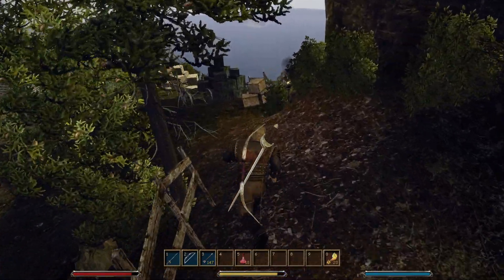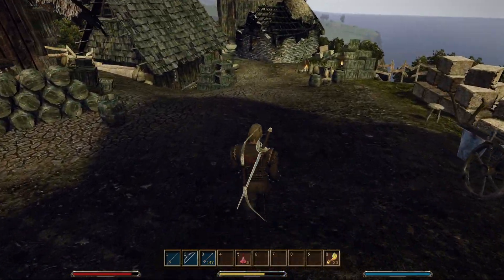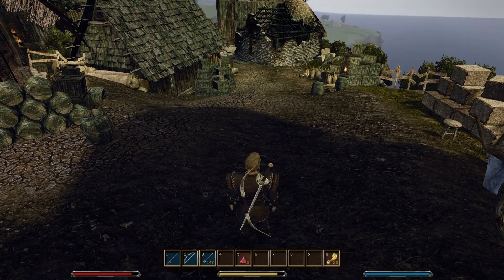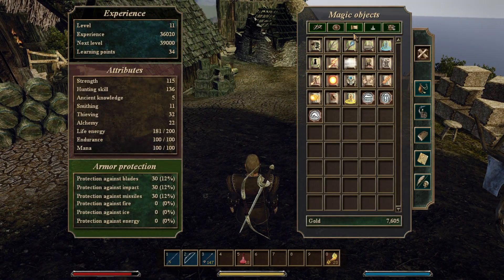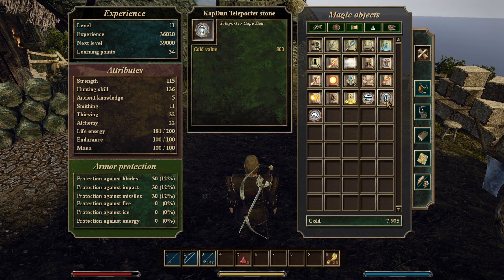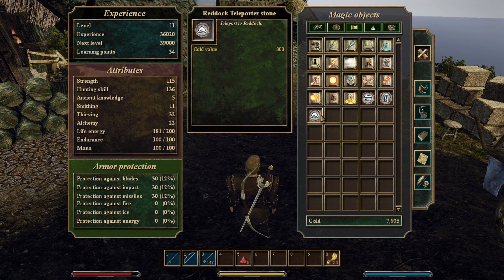Maybe we should find a more detailed map of every location we're in — I don't know if they have those. And if we need our hunting skill or our thieving skill up, then at least we know we can come back here.